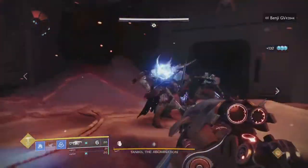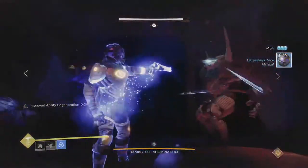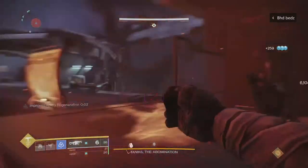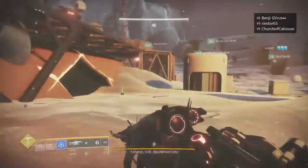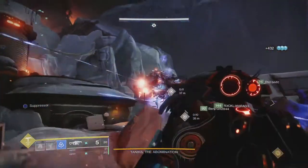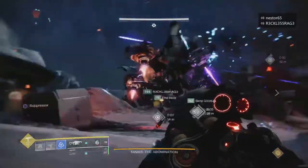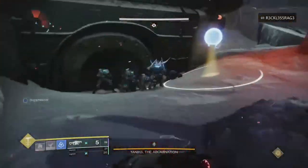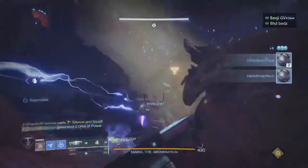The general DPS strategy for every character on Taniks is going to be one Anarchy on the boss and one on the ground — I usually do two on the boss and one on the ground, though that could be a waste. During the encounter, you're just punching everything; you don't even have to use your shotgun. If the captains are giving you trouble, I use grenades to take their shield off and stick them with one Anarchy round. With the ammo scavenger and finder, it's really easy to make up that ammo.